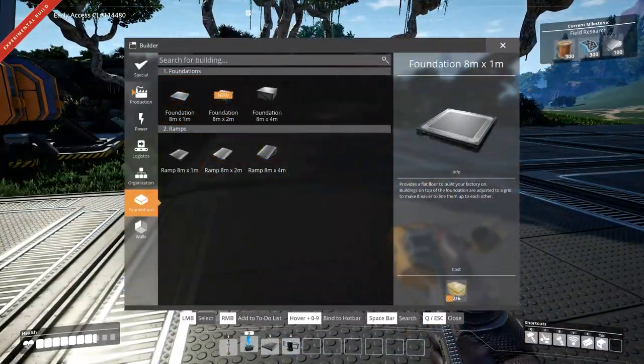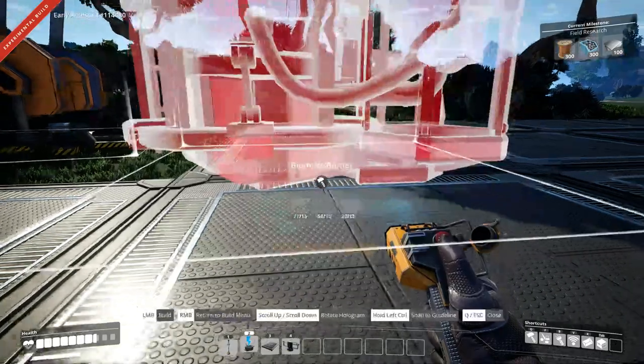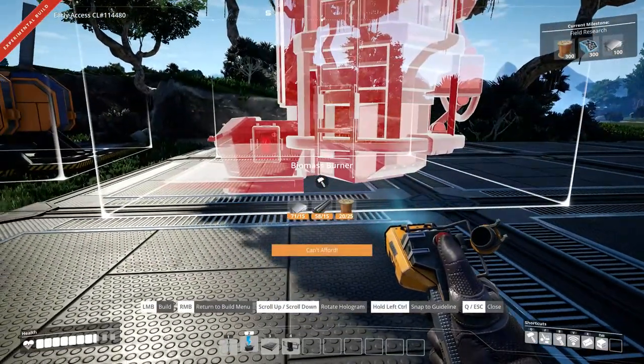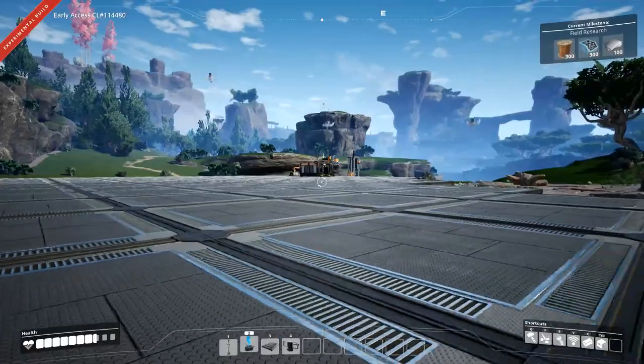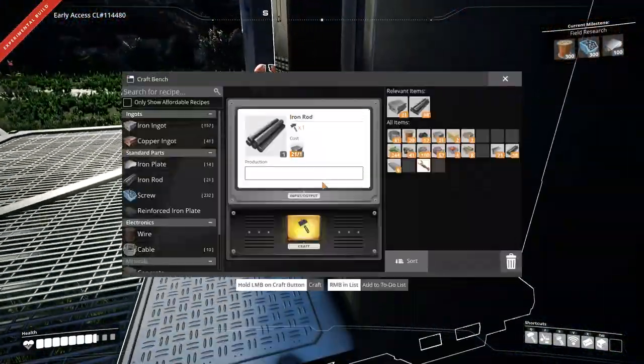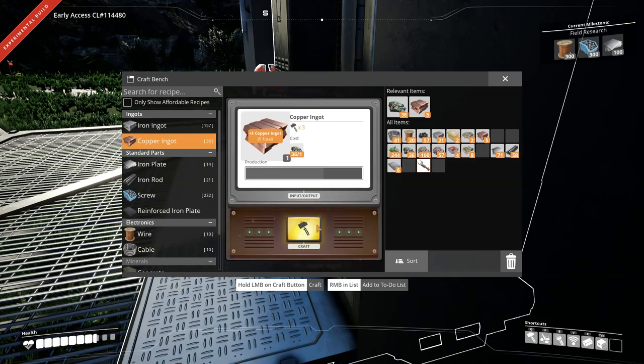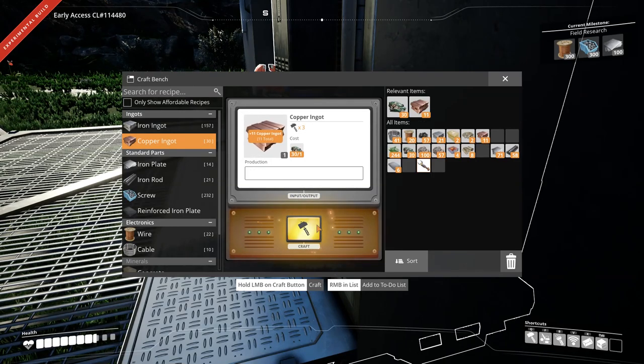I've done a little bit of paving. The limestone can't keep up to me, that's for sure. I'm thinking about throwing a couple of biomass generators here. Constructor - power - yes. I need copper - that's fine because I have copper. The wire recipe changed too, it's a little more expensive now.